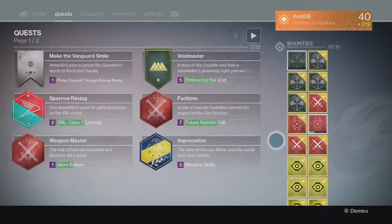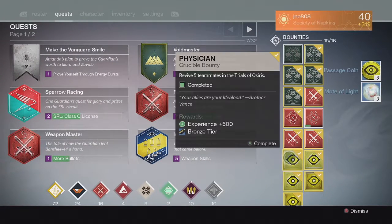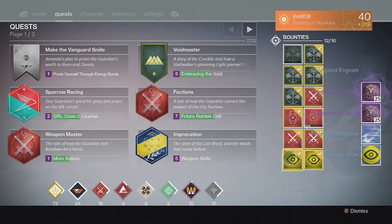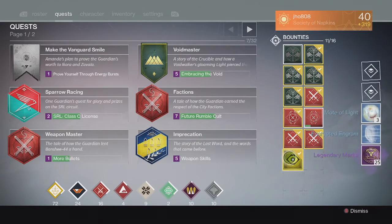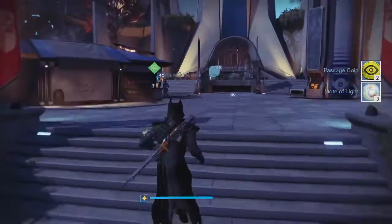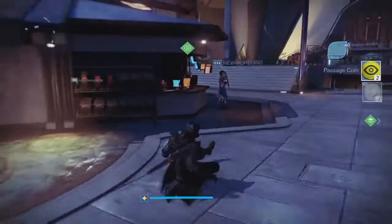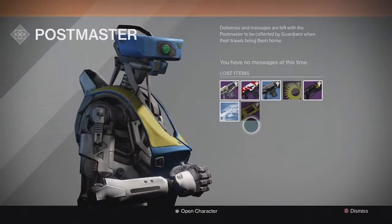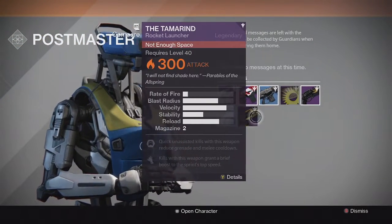For my Trials bounties on my Warlock, we ended up getting some Passage Coins, Motes of Light, and Legendary Marks for the first few. For the Silver tier, we got unlucky with no exotic on that one. And for the Gold tier, my inventory ended up being full again, so back at the Postmaster, we ended up receiving a Tamarin Rocket Launcher at 300 attack.